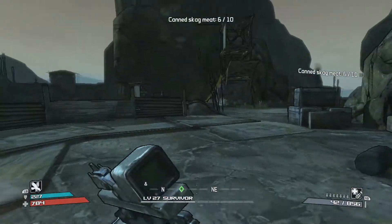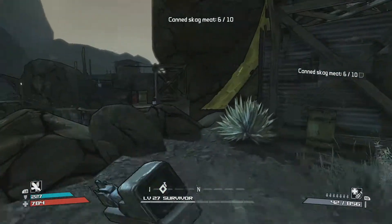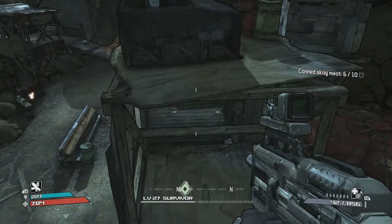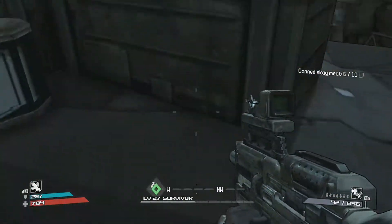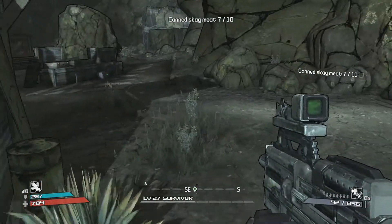Keep going across this bridge and there's going to be another one on the ground in this little hut. Then this one over here is the trickiest one to get to — you have to jump across here to grab it, then jump right back across.